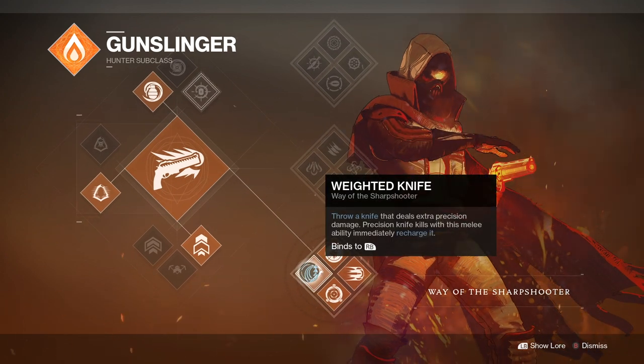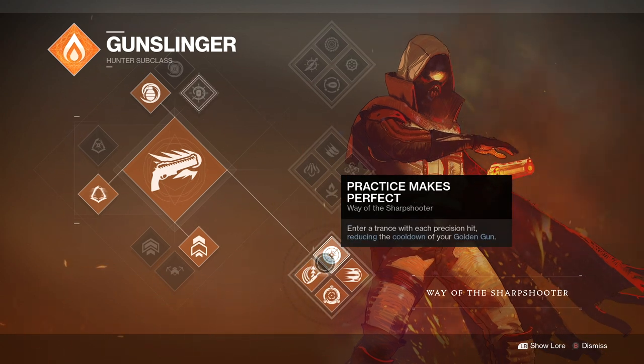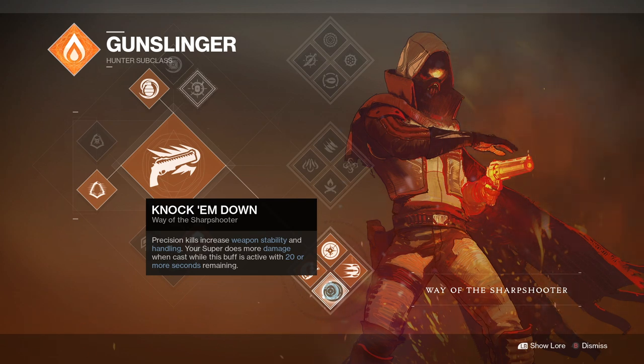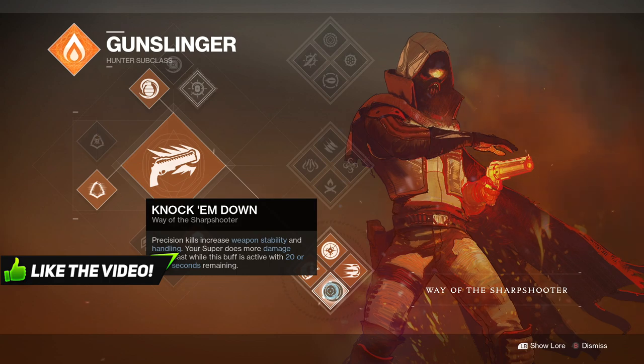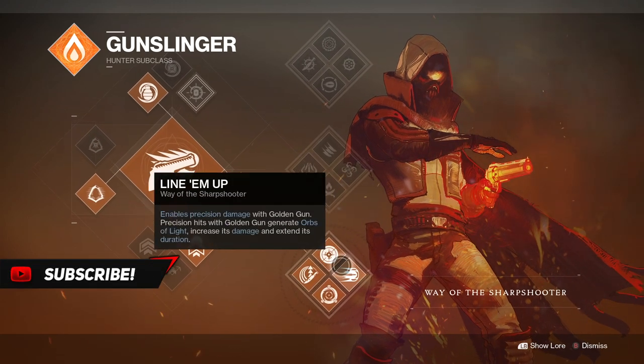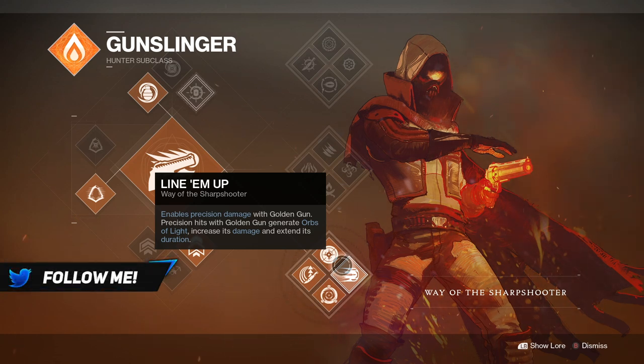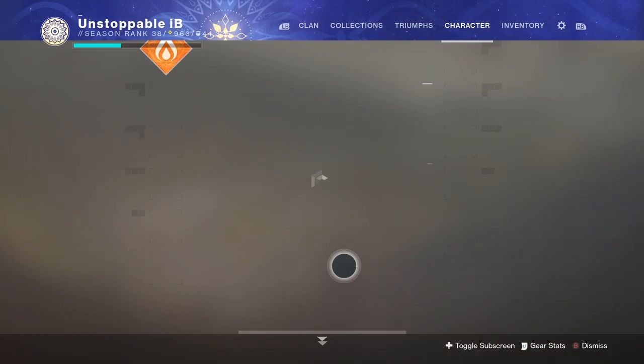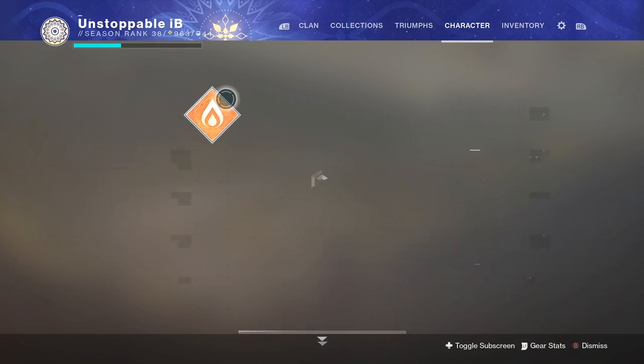On the bottom tree we have Weighted Knife, which throws a knife that deals extra precision damage, and precision knife kills immediately recharge the melee ability. Then we've got Practice Makes Perfect, which enters a trance with each precision hit reducing the cooldown of your Golden Gun. Precision kills increase your weapon stability and handling, your super does more damage when cast while this buff is active with 20 or more seconds remaining, and precision damage with Golden Gun actually generates orbs.